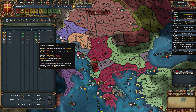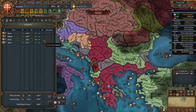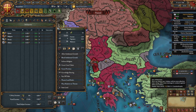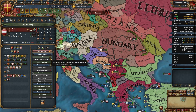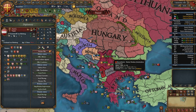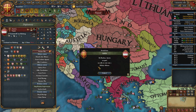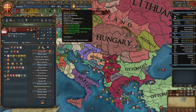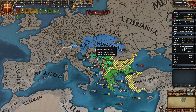Bosnia will be disloyal after vassalization but you can placate them, pay off their debt, and improve relations. By this point you'll be able to ally Austria as well — after one or two wars when you get bigger. Even if you don't have Hungary, you can ally Austria, even if you're slightly over your relations limit. We don't really need their help versus the Ottomans, but they're useful against Italian nations and others.